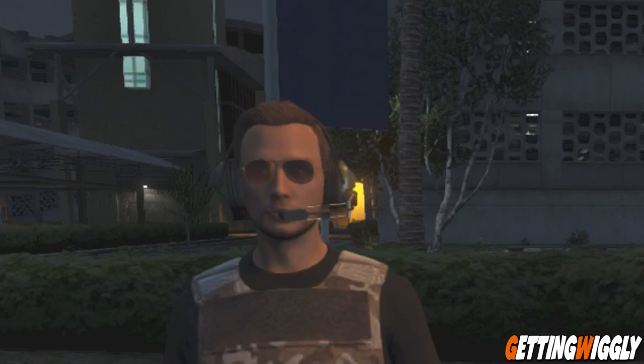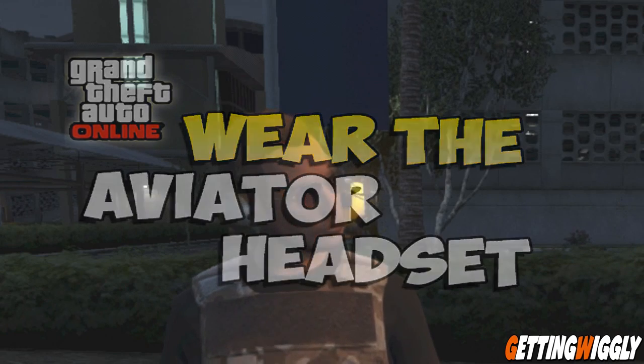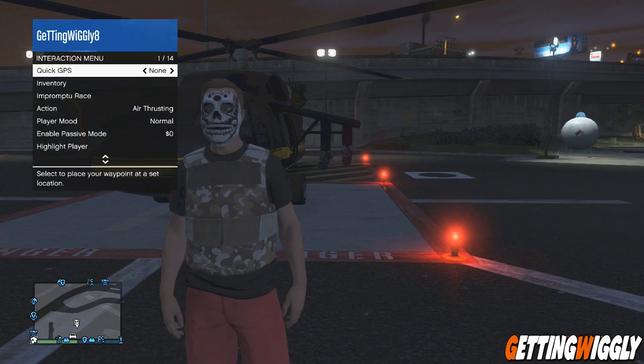What's going on guys, Wiggly here. Today I'm going to show you a glitch on GTA 5 that allows you to wear the aviator headset anywhere that you want. This is also known as the pilot headset, and usually you can only wear it inside a helicopter while piloting it, but by doing this glitch you can wear it outside the helicopter anywhere that you want.